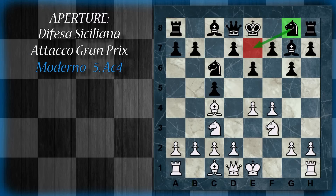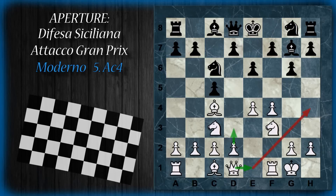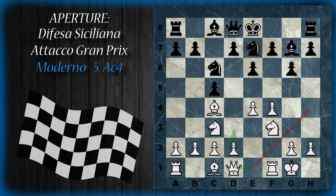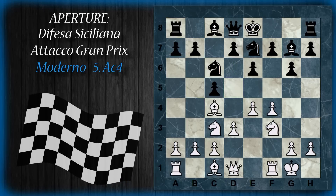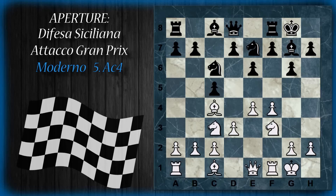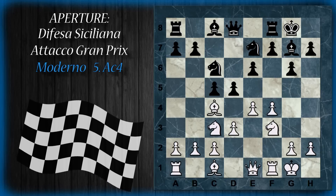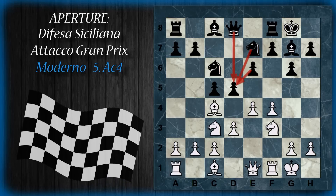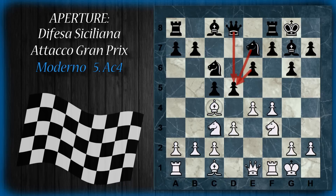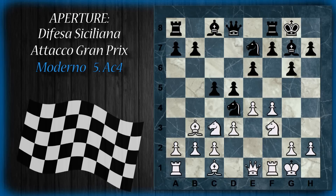A questo punto il bianco ha varie scelte. Può arroccare tranquillamente e proseguire con il piano, però il nero ha eventualmente il tempo per organizzarsi e creare la spinta diretta in d5, infastidendo il bianco. Ad esempio, il bianco continua a seguire il piano classico, ma qui il nero può spingere in d5. A questo punto il nero ha tre pezzi che controllano la casa d5 e il bianco non può catturare semplicemente, quindi è costretto a rimuovere l'alfiere, tipicamente in b3. Dopodiché il nero continua con la propria avanzata, cavallo d4, e ottiene discreta compensazione.